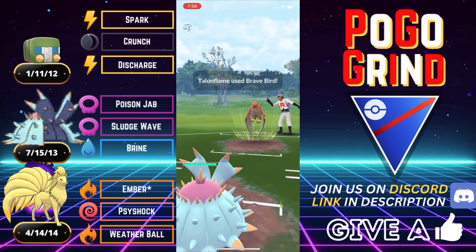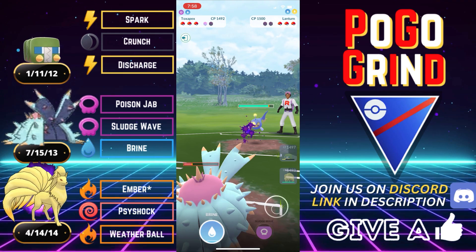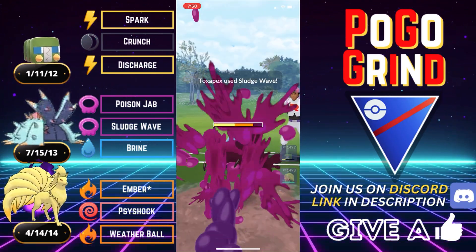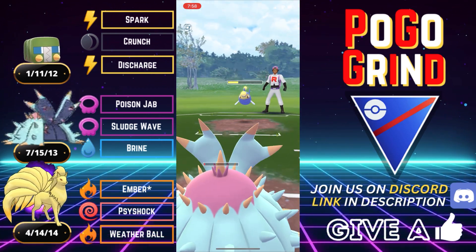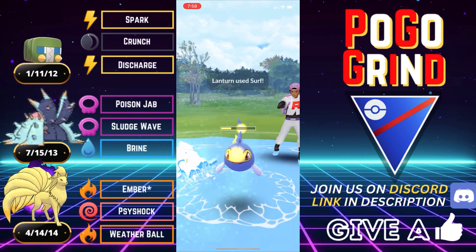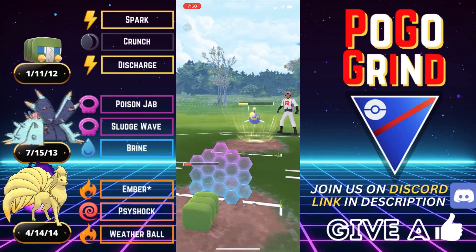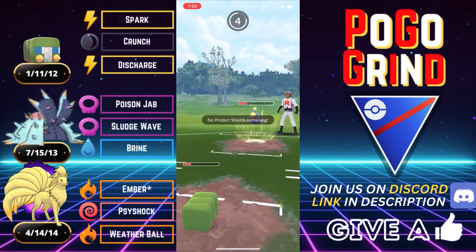They are boosted, but we are tanky, and we tank even a boosted Brave Bird from a Talonflame. They've got a Lantern in the back, so not looking too great for us. Lantern you don't see too often, but when you do, it is a major problem for a lot of teams, just because you never anticipate someone running a Lantern in such a grass-heavy meta. They're gonna go for a Surf — not gonna allow us to get to another move, and our poor Charjabug is quite low. Our Kanto Ninetales can do nothing.